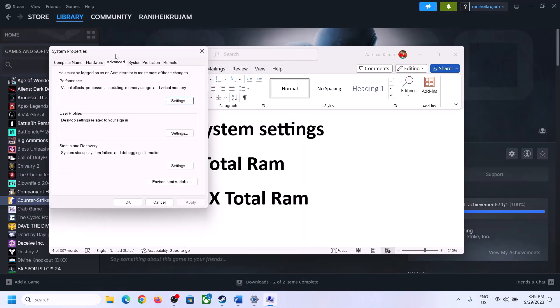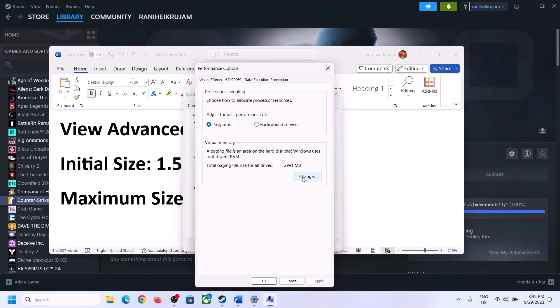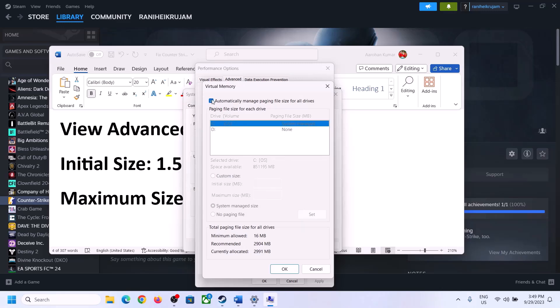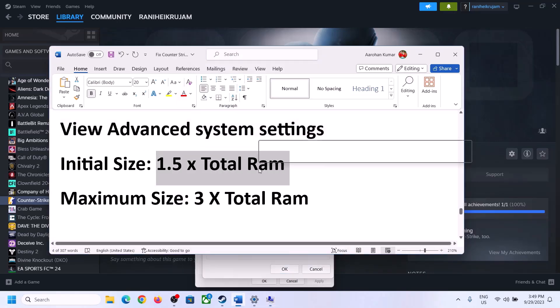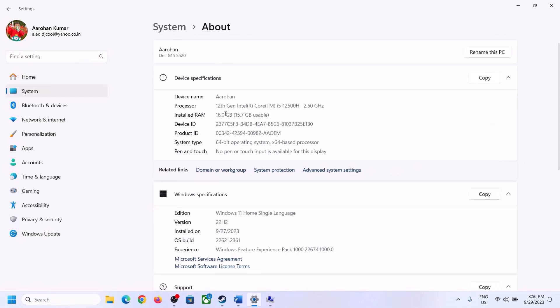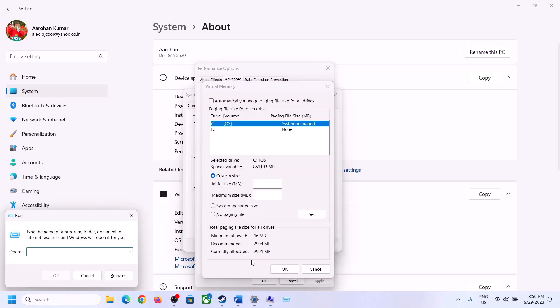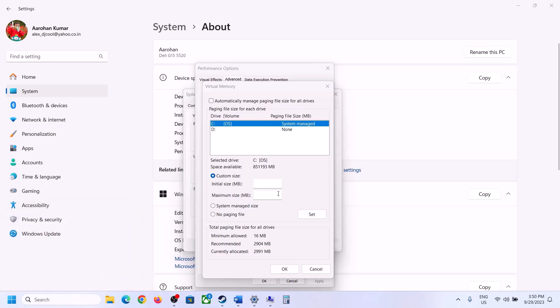To increase virtual memory, type in 'View Advanced System Settings,' click on View Advanced System Settings, click the first Settings, go to the Advanced tab, click on Change. Uncheck 'Automatically manage paging file size for all drives,' select the drive where the game is installed, put a check on 'Custom Size.' For Initial Size: 1.5 × total RAM in MB. For Maximum Size: 3 × total RAM in MB. Check your total RAM in Windows Settings under System > About — in this example it's 16 GB.